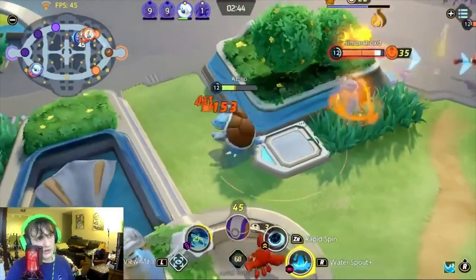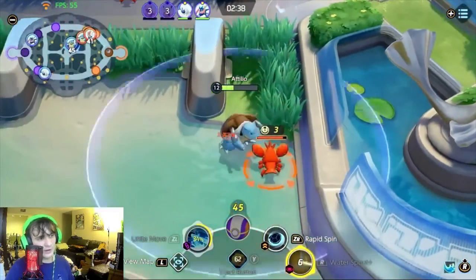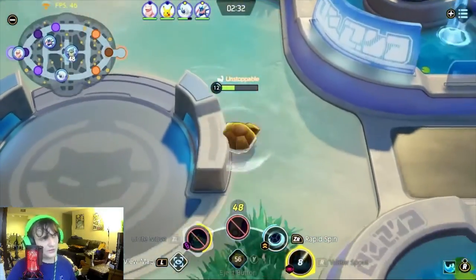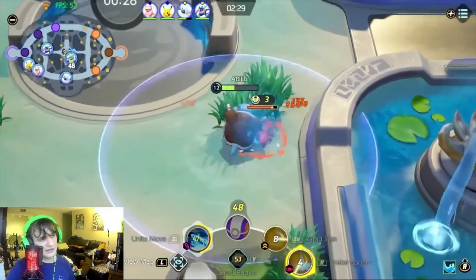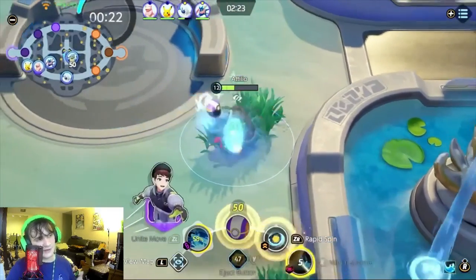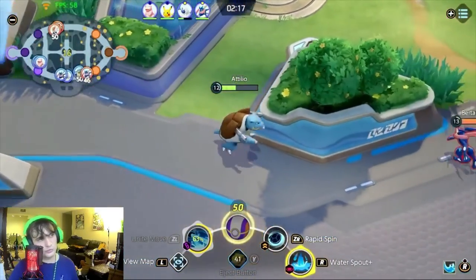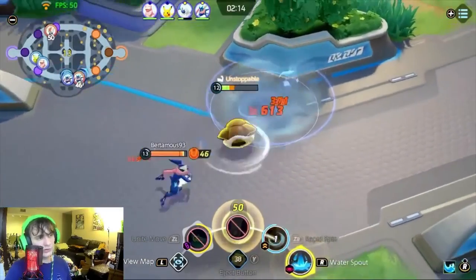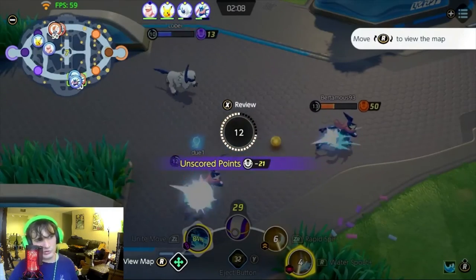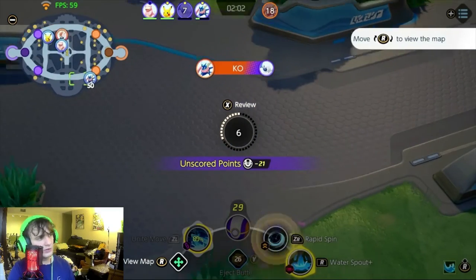We should have backed because the enemy Blastoise did have unite move. We lose Wasabi on Slowbro, and I almost lose my life too, but the enemy Blastoise backs off when I use Water Spout behind him. Now just farming as we reach the two-and-a-half minute mark — 30 seconds until Zapdos. It's a pretty even game, or we're technically ahead by a little. At this point I die to three enemies — I bit off more than I could chew, thinking my Greninja friend would come up faster as I saw him on the mini map.